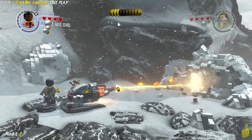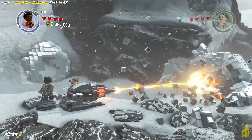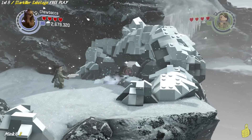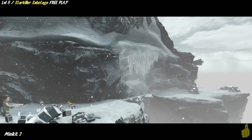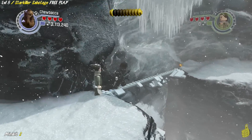We used the grapple hook on the back and also used our lightsaber to carve a hole in the wall. Between the two bricks we got from those piles, we have built up this crazy melter cannon and melted the side of the wall, which revealed a silver brick. We'll pull out Chewy and get our silver brick breakage on and get through to the other side.